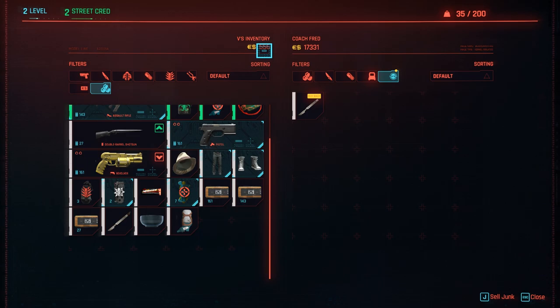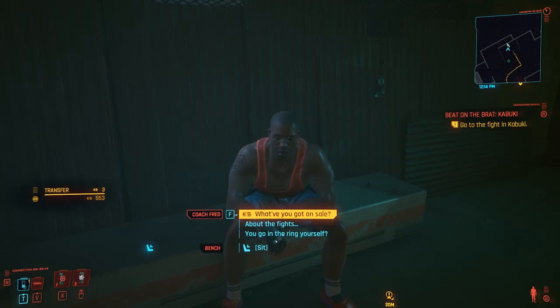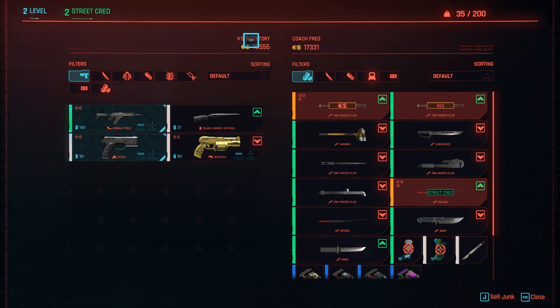Back in the game it still shows the old number, but don't worry — you just need to reload the UI. Close and reopen the vendor menu and you'll see you now have 10,000 Eurodollars.